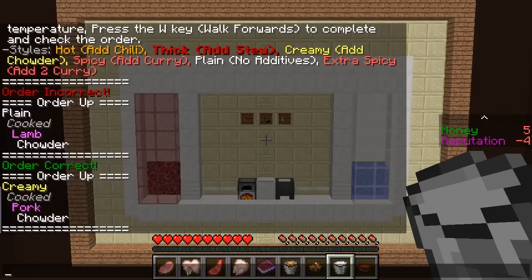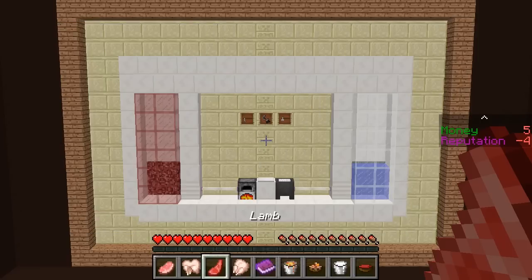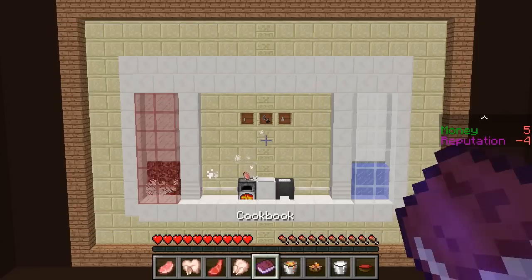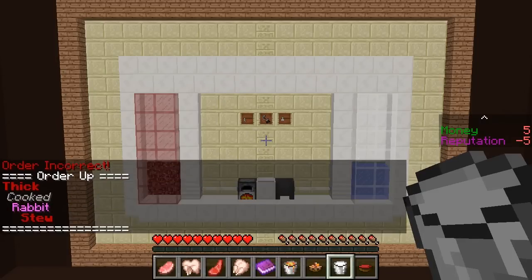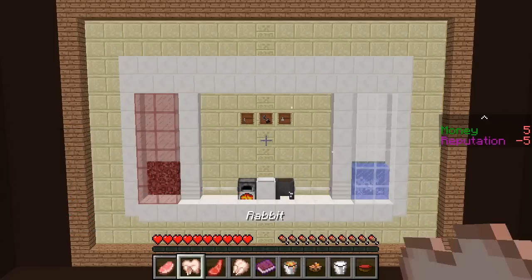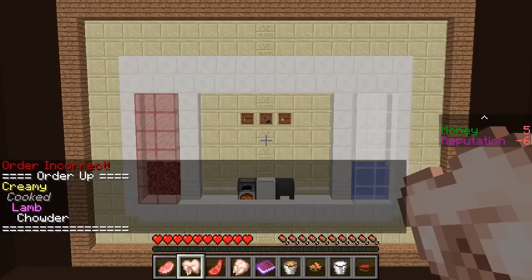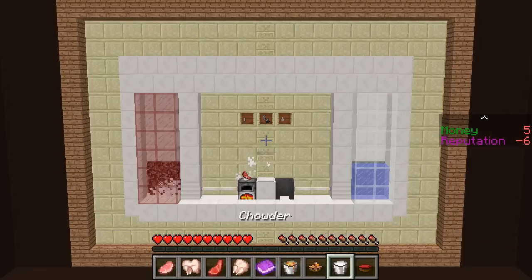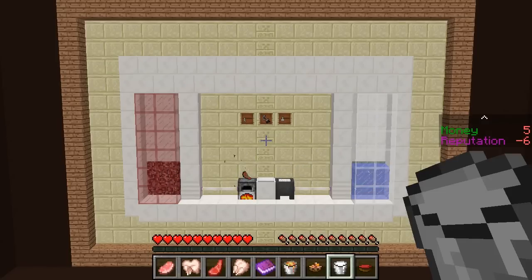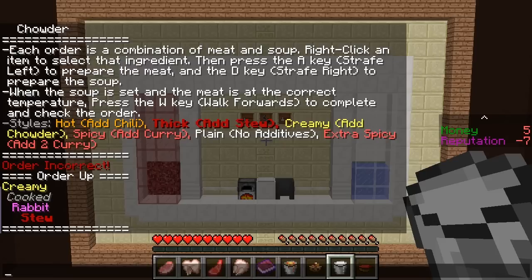And then it wants a chowder. More chowder. How was that incorrect, man? Thick, thick - add stew. Okay, cooked rabbit. There you go. Wait for it to be cooked. How is this wrong? This is tough. Cooked lamb. Chowder. I'm trying my best. But how do I make a creamy? What separates creamy and stew? I don't know - unless I just add it extra.